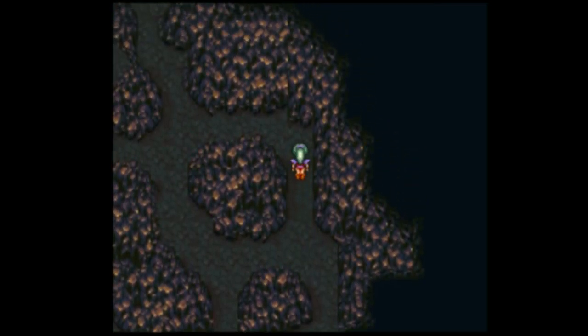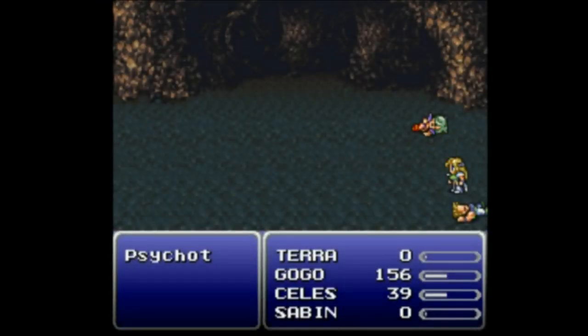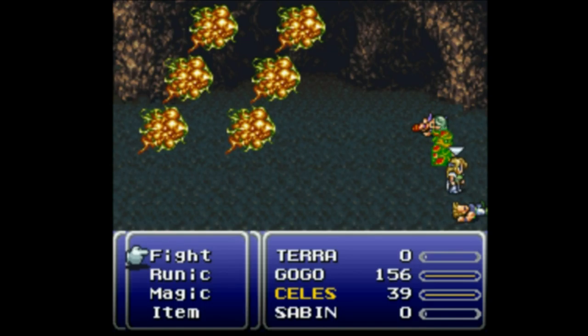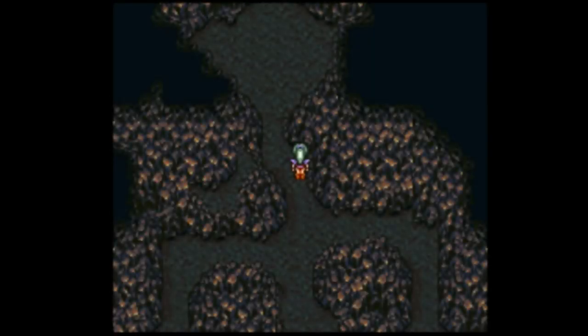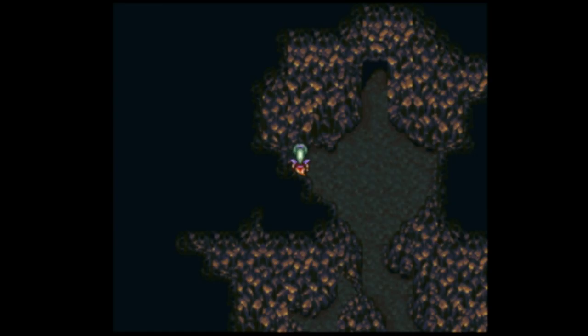Now I can go left and up and I'll be near where Terra was unconscious at the very beginning of the game — hey Terra, remember this spot, great vacation destination. I'm sure it's just tripping the old nostalgia. Someone just died — do I only have one character left? And by one character I mean Gogo. I went up instead of left because I'm pretty sure up won't throw me off there.